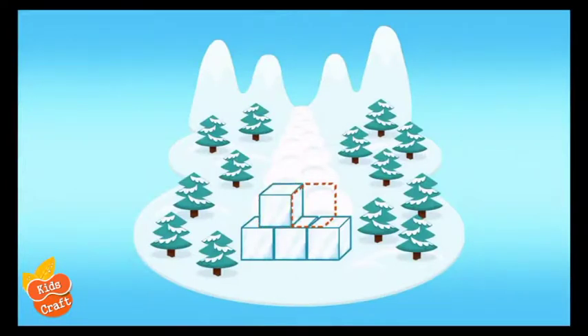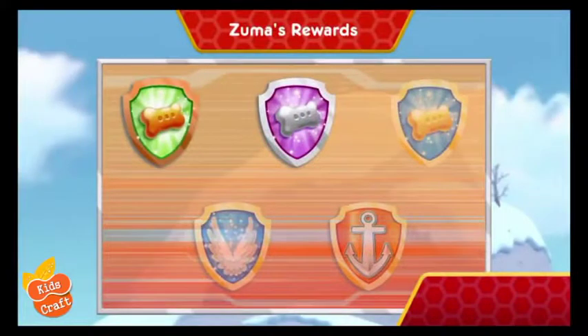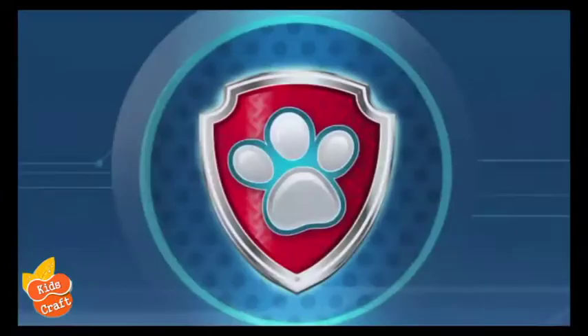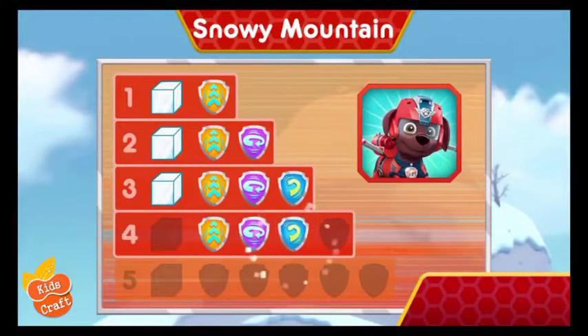Now Zuma has one, two, three, four ice blocks! There's only one ice block left to find! Keep flying to find them all so Skye can hold back that avalanche! Nice flying! You earned a new reward! You found the golden bone! Wow! You earned new badges! Wahoo! We found the speed boost! We collected the 360 spin! We found the barrel roll! We collected the front flip! You found the ice block! You've unlocked the next level!